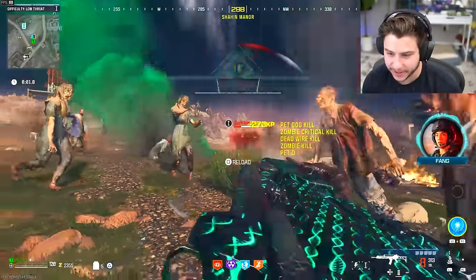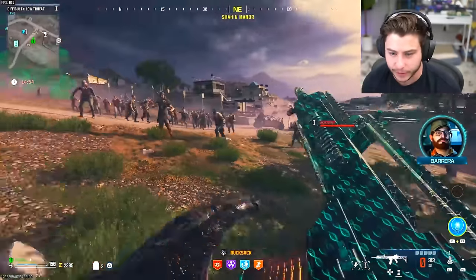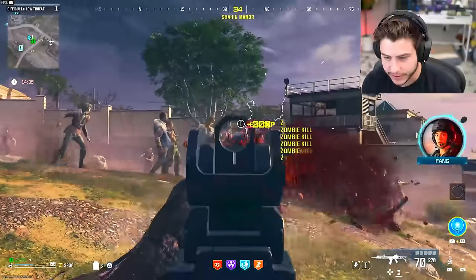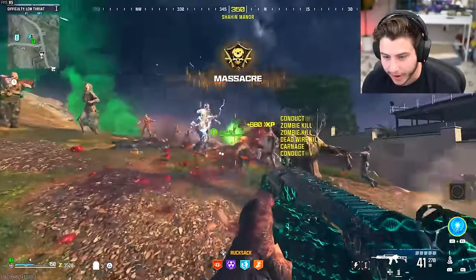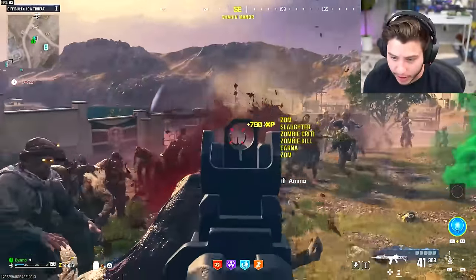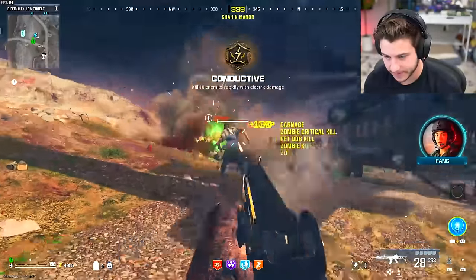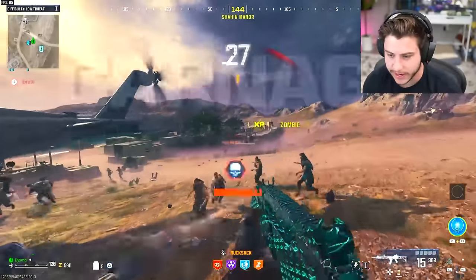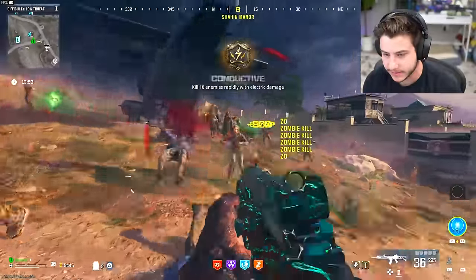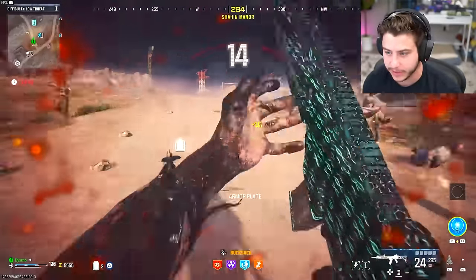We got the tac stance kill done! Now I need to get 100 kills before I leave here. I don't know if that's gonna be possible, but I'm trying my best. There's so many zombies — oh, and there's an insta kill! Oh, this is perfect. Go go go go — oh my god, there's so many zombies! I got 15 seconds to get on that helicopter.